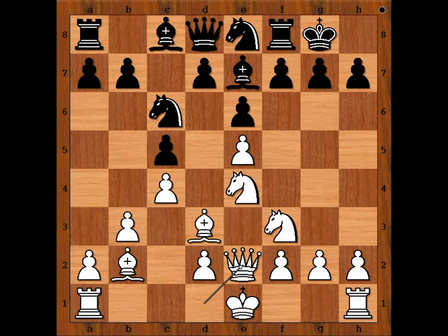Which position do you like better — white or black? I prefer white. White has space advantage, pieces are better developed, and white is ready to castle, either kingside or queenside. b6, h4 — black to move.